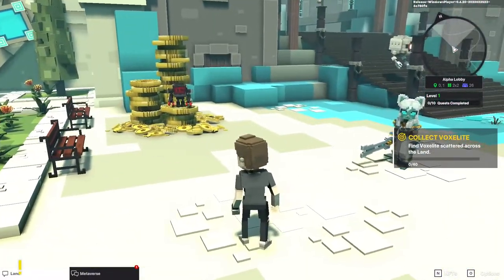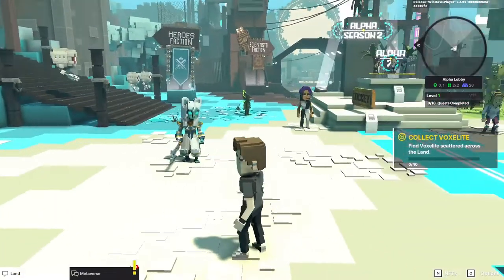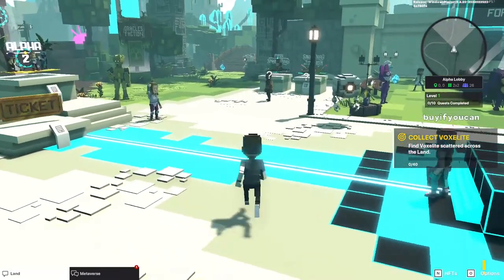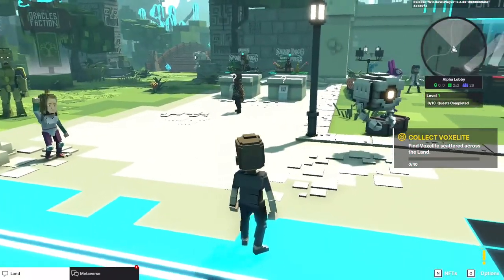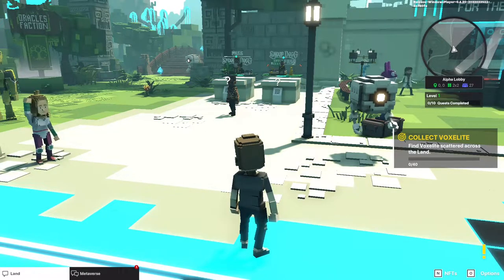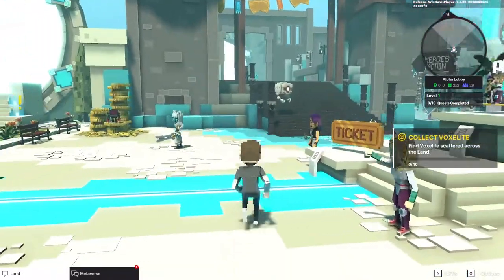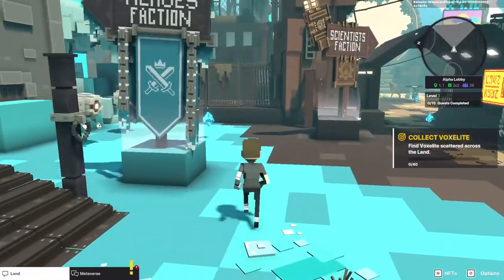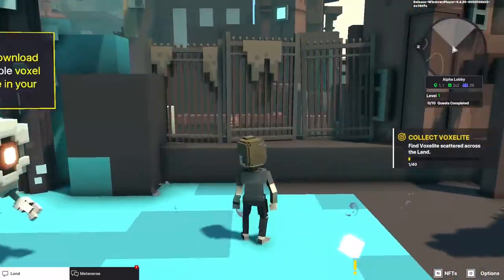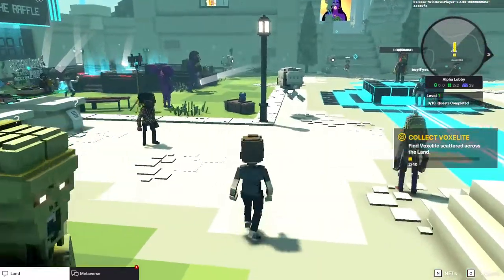Over on the right-hand side we've gotten our first quest, which is Collect Voxelite. In the upper right-hand corner we have a map, which lobby we are in, as well as what level we're at. We're at level one and we've completed zero of ten quests. The first one is to collect Voxelite, which are these little blue diamonds. This is just a way of encouraging us to explore each of the areas that we're in.